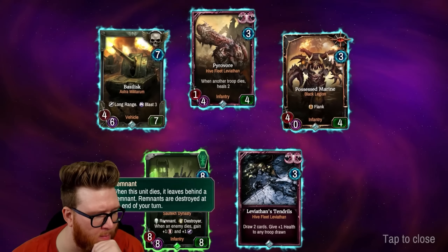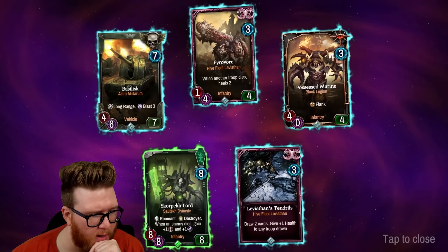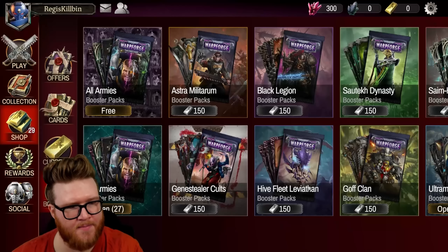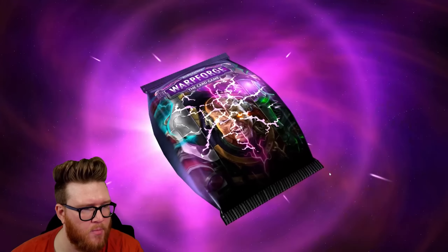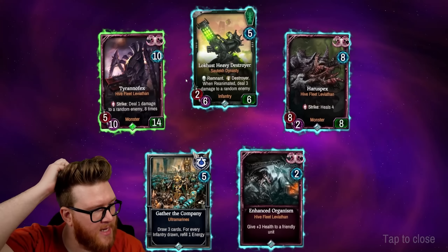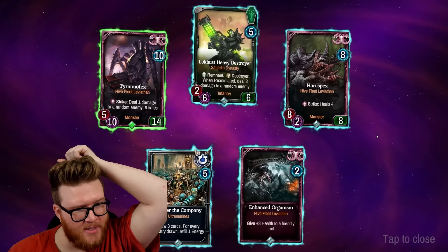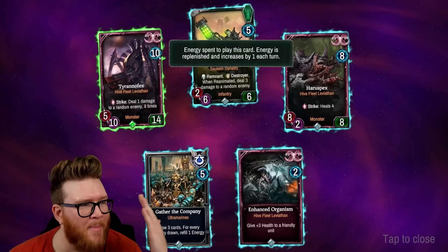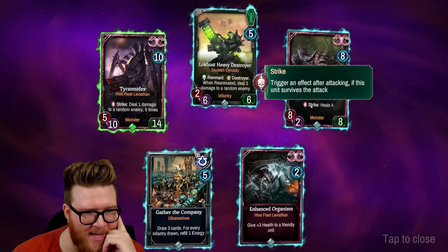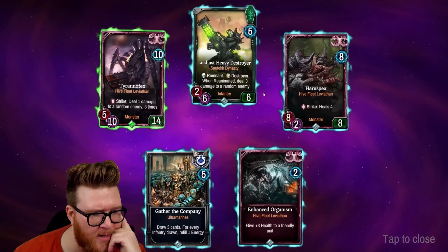Leviathan's Tendrils, the Shard Pack Lord — I remember some of these Remnant cards, they leave behind a Remnant that you do stuff with. This is a big 8/8 that gains extra attack when an enemy dies, that's gotta be nuts. Tyranofex — deal one damage to a random enemy eight times every time this attacks, and it's got 14 health! I just love big cards in card games. Here's another 8/8 with two range — heals four on Strike.